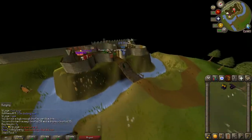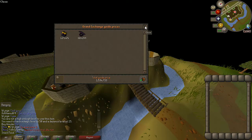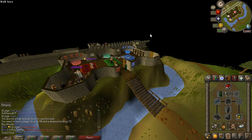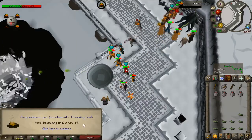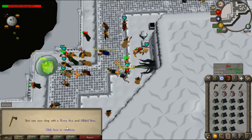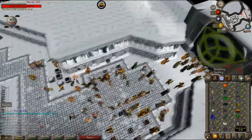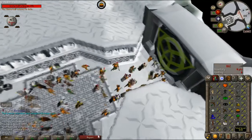Since we died doing Wintertodt like a noob, we might as well get our cabbage cape back. Make sure to join Mr. No Sleep's clan chat — just did a drop party with 1.5 million loot, and there are always drop parties going on in there, so hop in. Level 69, level 41 woodcutting — we can now use a rune axe. Level 11 Construction, level 70.